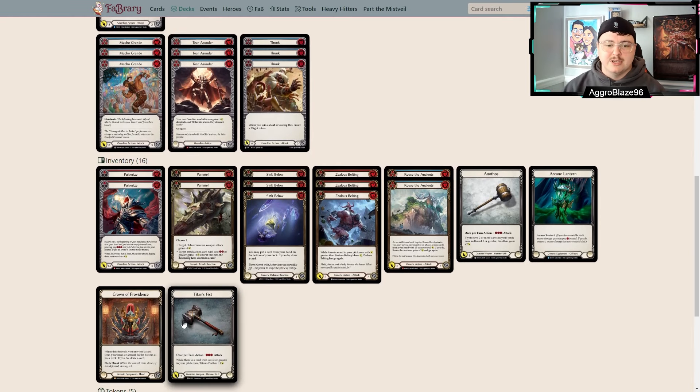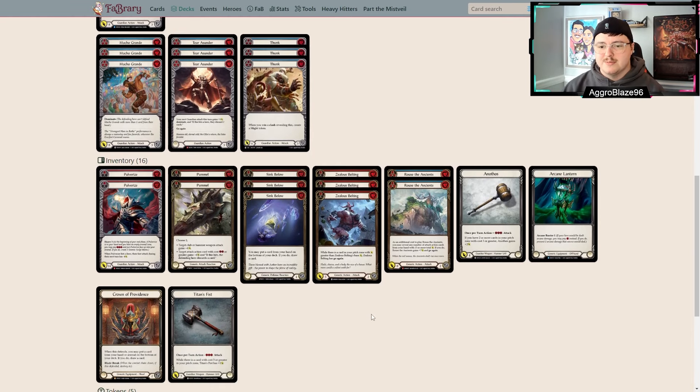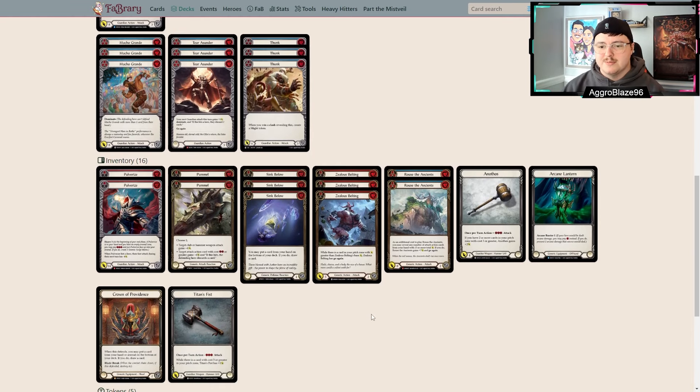Prime Defight is something some people have stuck with and others have gone away from. If you're looking to utilize Trounce against Ninja or Warrior decks, Prime Defight gives you a lot of value. If you win Trounce and throw Prime Defight as a 2-card-11, you can block 9 and throw 11 — a 20-point turn cycle off of a 4 or 5 card hand. Prime Defight does lose some points in the Guardian and Brute matchups though, where it's really just a 3-card-9. I like running 2 Prime Defights for more play into Warrior and Ninja.